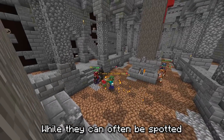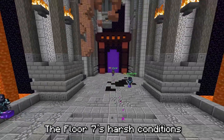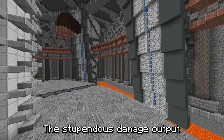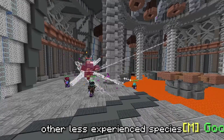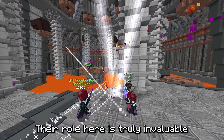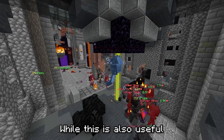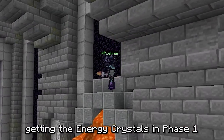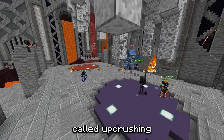While they can often be spotted in Floor 6 of the Catacombs, their true home lies even deeper. Floor 7's harsh conditions seem perfectly designed for Gold Door Shads. The stupendous damage output of Necron and his goons practically necessitates other less experienced species to cooperate with Gold Door Shads. Their role here is truly valuable.